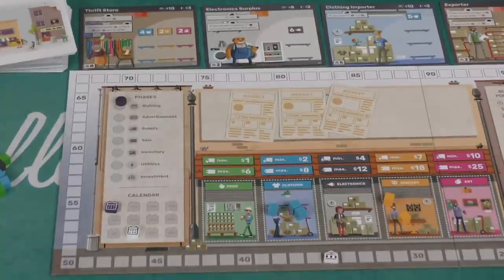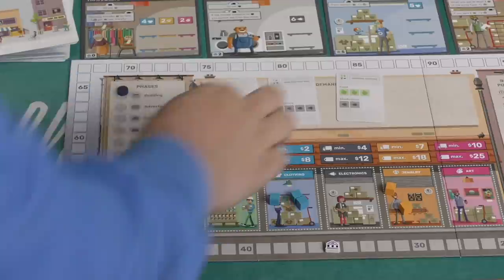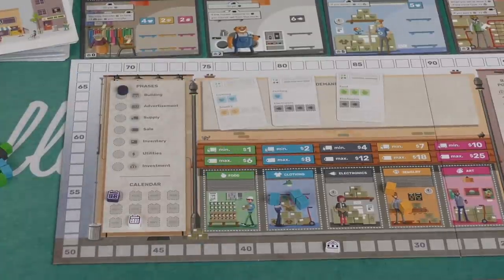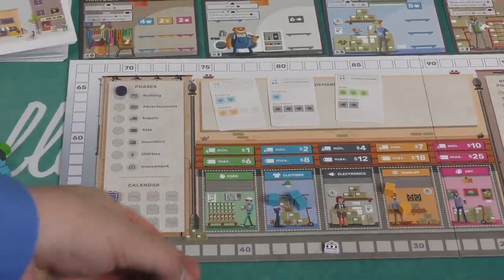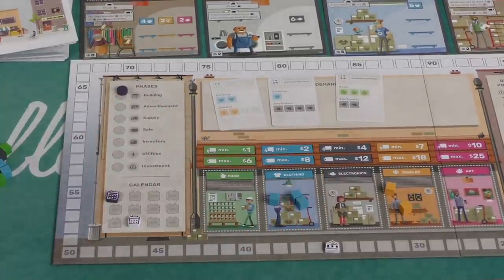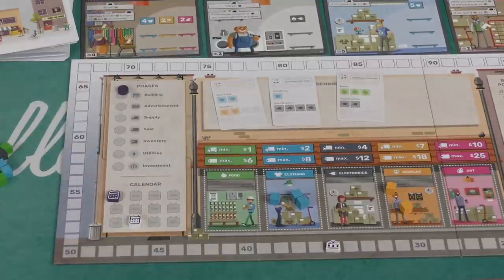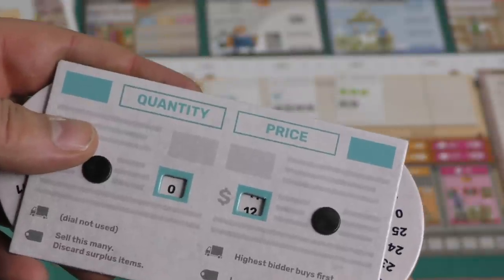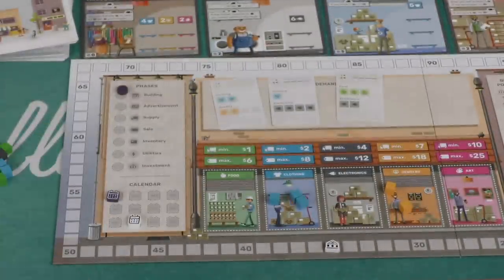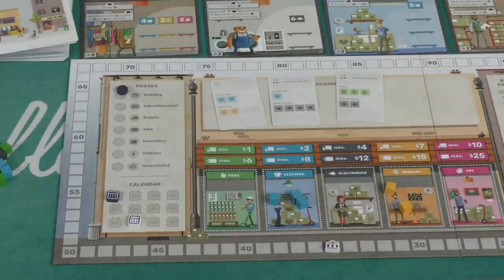Players then flip over the demand cards to see what goods customers want, and try to sell. If you're the only seller of a good, you sell at the maximum price — for example, selling three food at $6 each for $18. If multiple players have the same good, you secretly set your selling price and quantity on your dial. The lowest-priced seller sells first. If items don't sell because all demand is already taken, those items get trashed and thrown away.